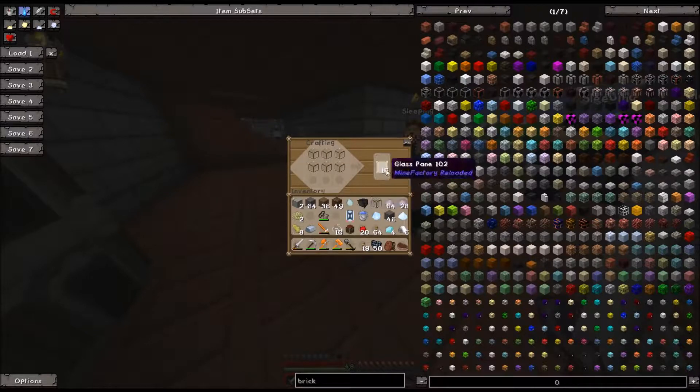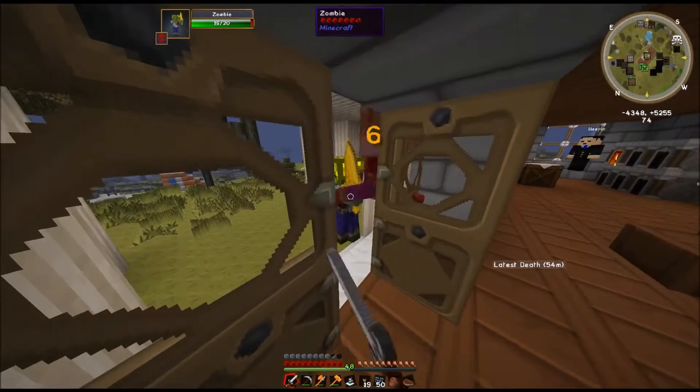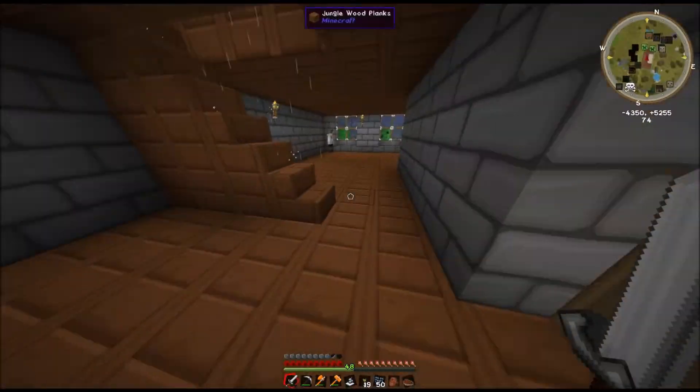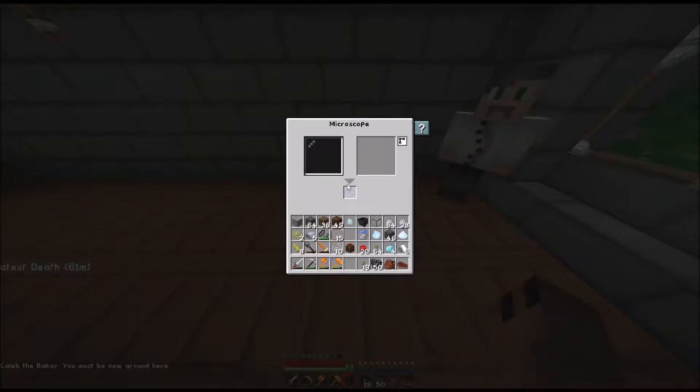Got some glass panes, and now we need a microscope. We need to convert these iron blocks into some regular iron. Glass window right here I think. And then — microscope! Nice, we got a microscope. So can we just stick this... Hey guys, time to die. They're like stuck at this door. Let's just stick this here for now on the right side.